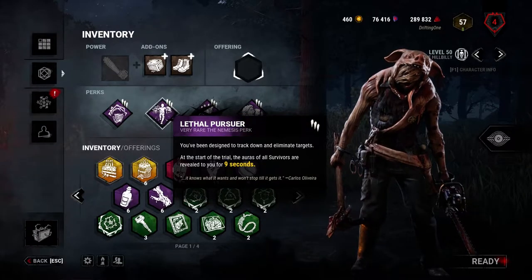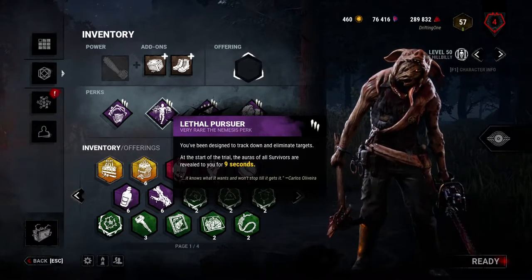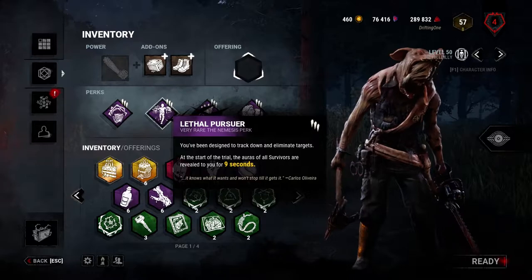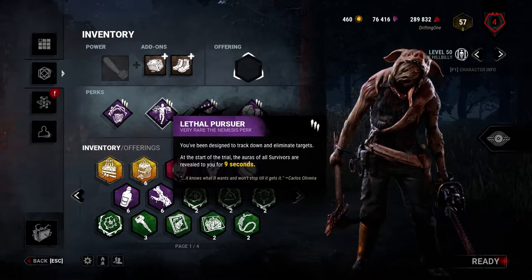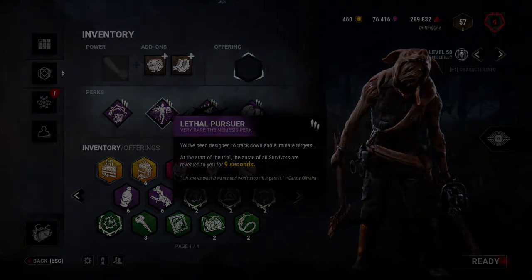This gives you an absolutely disgusting early game, because you can immediately start chasing someone, down them, and start pressure right from the start, giving survivors no chance to really combat it. And when you combine both of these perks together, well I think I'll just show you.